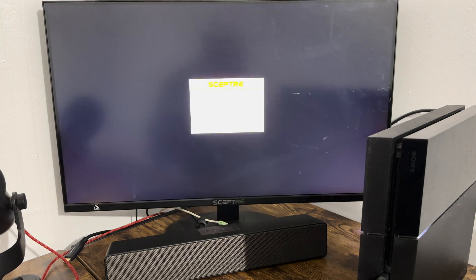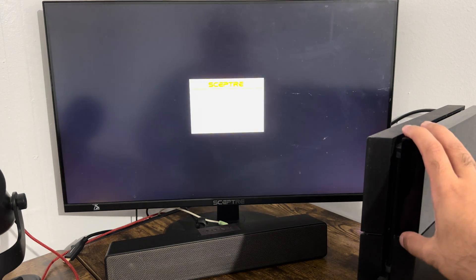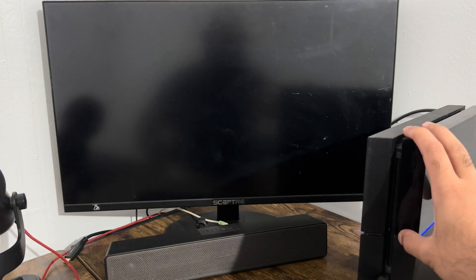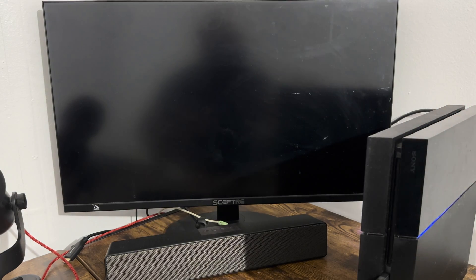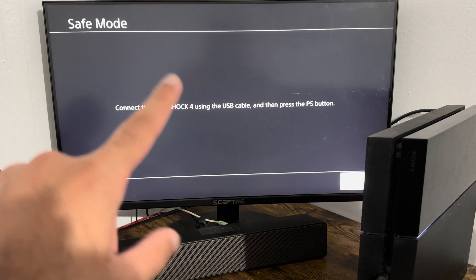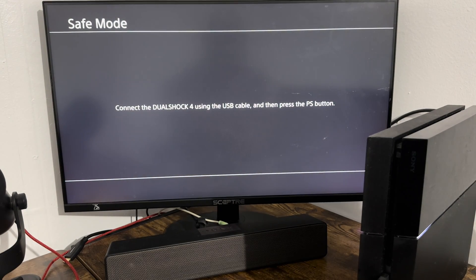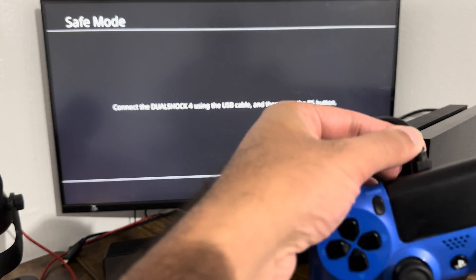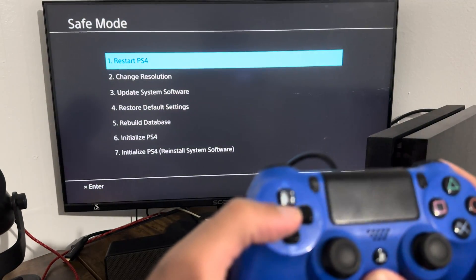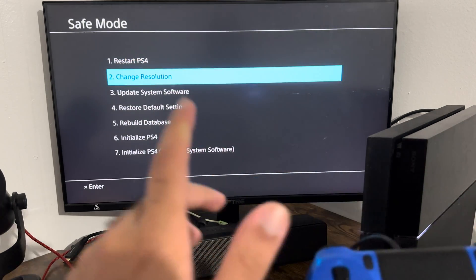Once the white light has stopped flashing, hold the power button and you'll hear two beeps — one for turning it on and the second for safe mode. Hold for eight to ten seconds and you'll see it say you're in safe mode. The next thing you need to do is connect the DualShock 4 using the USB cable, then press the PlayStation button. You cannot use the analog stick here — you need to use the D-pad.